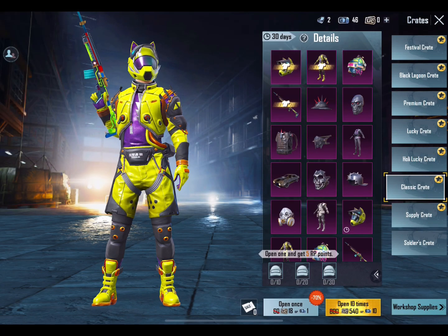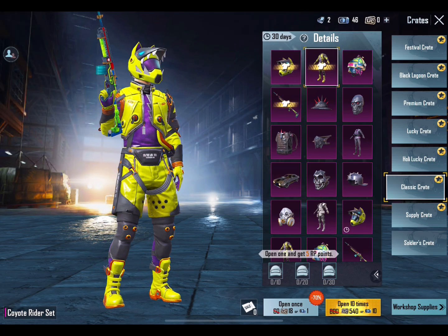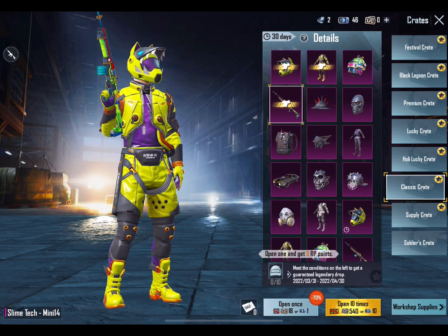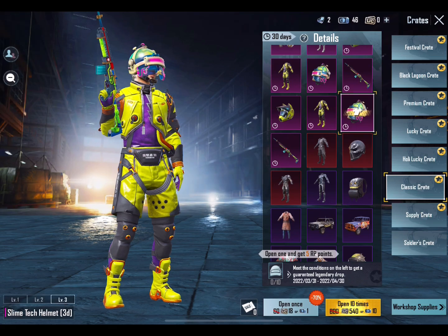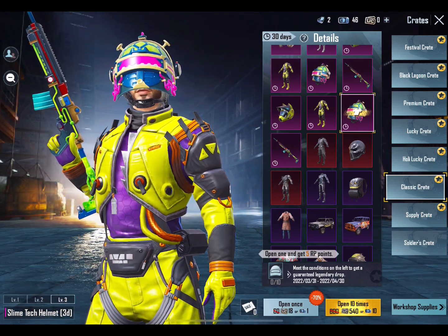Now in the classic crate, the best outfit is very OP and it's very popular. The mini skin is very OP. And if you go down here, you will get a helmet which is very OP — the whole outfit combo is available here.